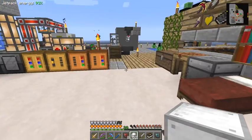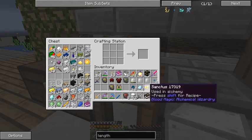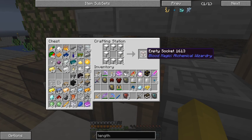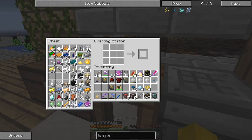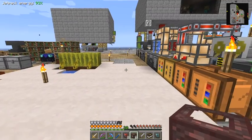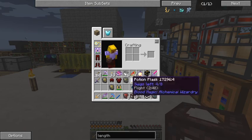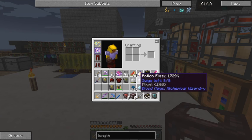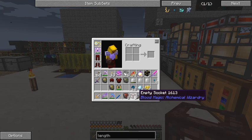I want to show you something that's new to me. Now what we need to do is make some empty sockets - six empty sockets, which is enough for what I want. To fill these sockets, let's look at the usage. It tells me I need 30,000 LP in a tier 3 altar - and I've got that, I've got 30,000 over here.